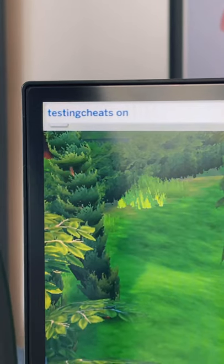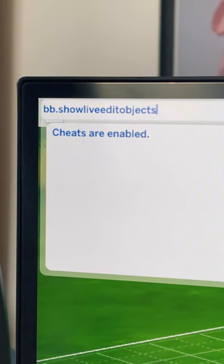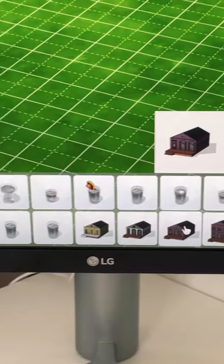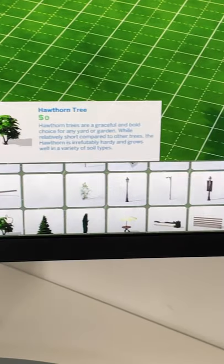Here's how to get cars through debug in The Sims 4. Press Ctrl-Shift-C, type testingcheats on, then bb.showliveeditobjects and bb.showhiddenobjects. Then search debug and click the top link to explore the catalog.